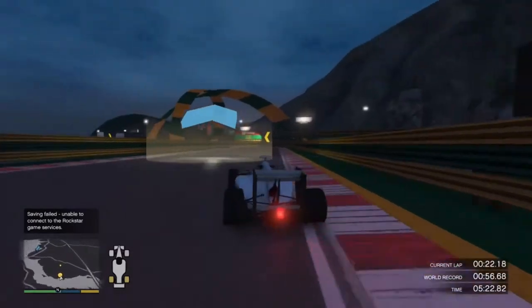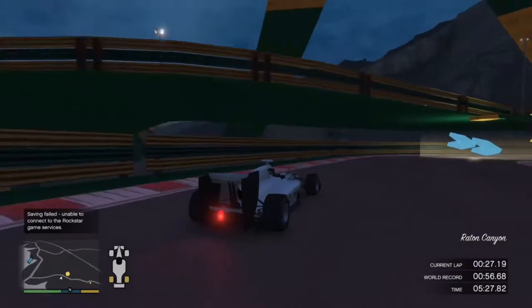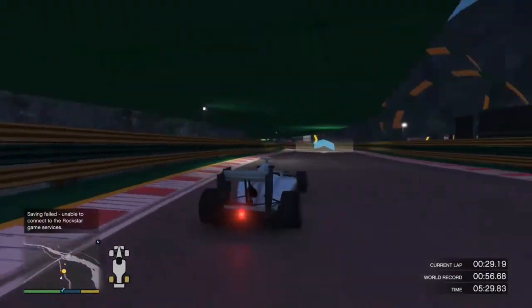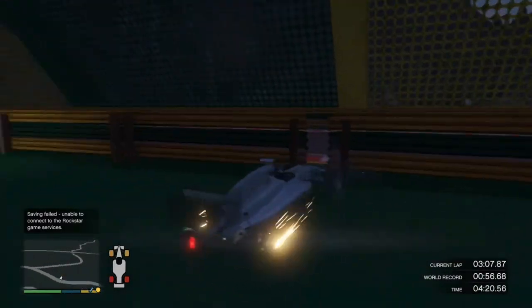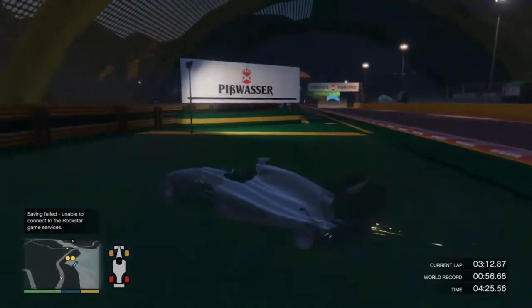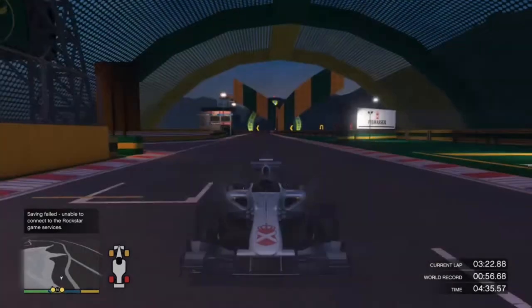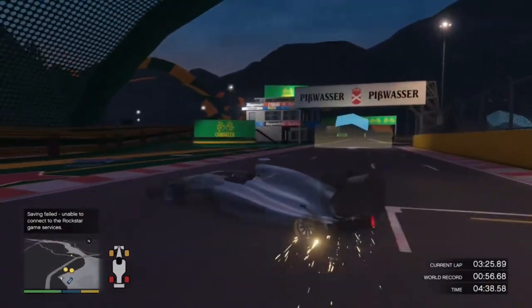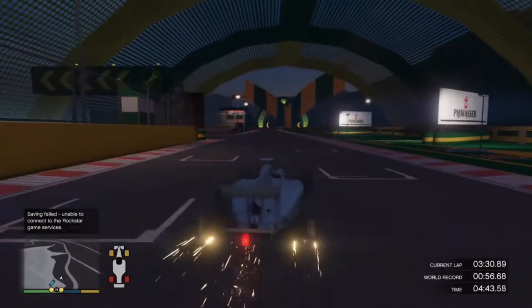Now we're going to start off with one main bit of information. Down at the bottom of the screen you'll get a little grey version of an F1 car. This is to show the damage levels of different parts of the vehicle — being either the wheels, the front wing, the spoiler, the body, whatever it is. Black means gone, red means very damaged.